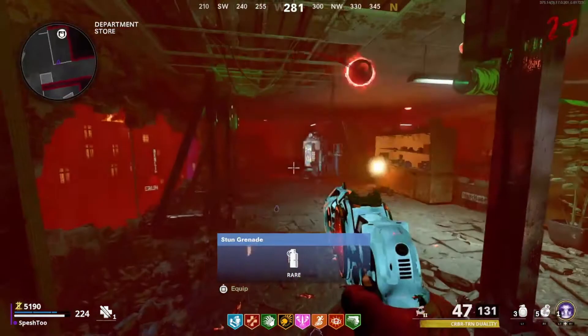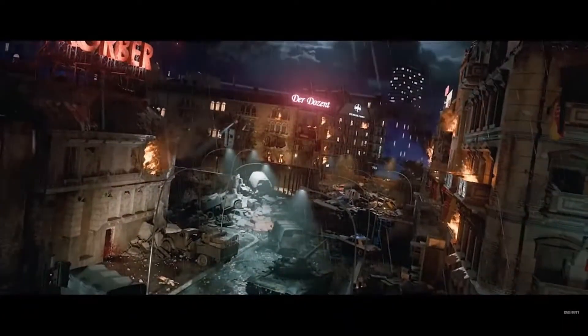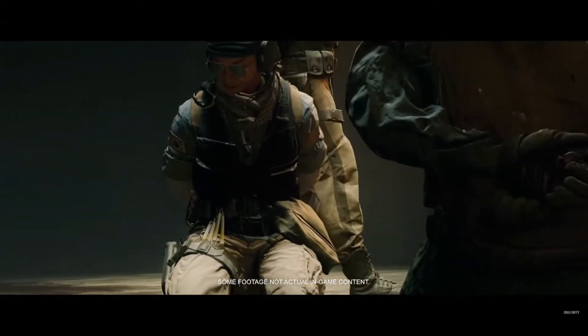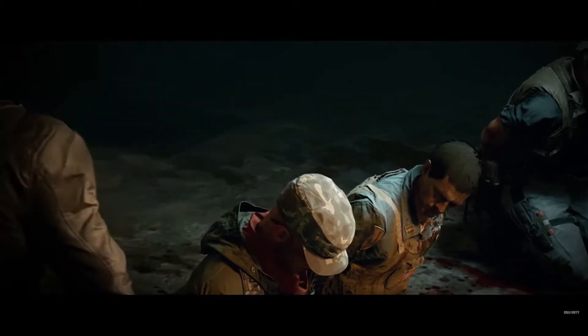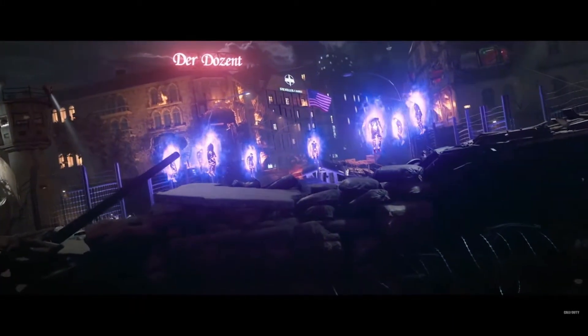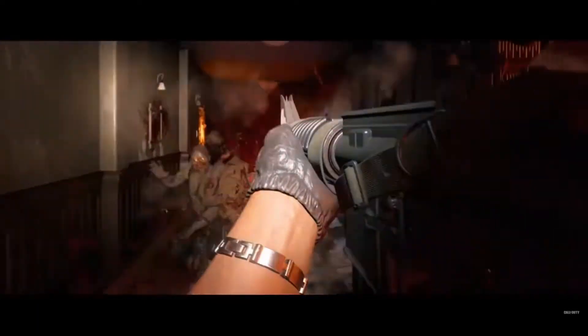Coming in at number two on my list is going to be Mauer Der Toten. Mauer Der Toten is super fun, and I think it has the best wonder weapon in the game in my opinion. Seeing Berlin the way that we see it in that map was super fun. It also changed the story arc a little bit — we were listening to Omega, who were communicating to us through our radios instead of Requiem. The plot twist at the end where Samantha opens the portal to bring us back was super cool. And the taking out of Valentina had so much impact on the storyline. Mauer Der Toten did a great job.